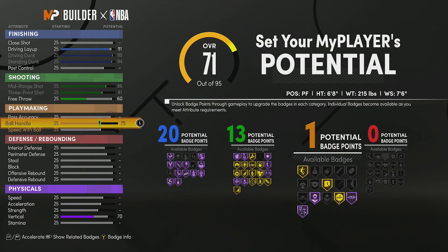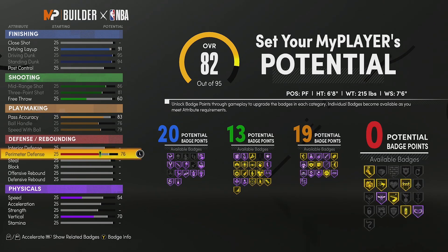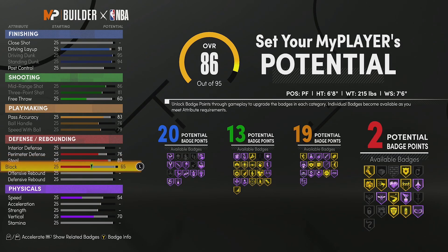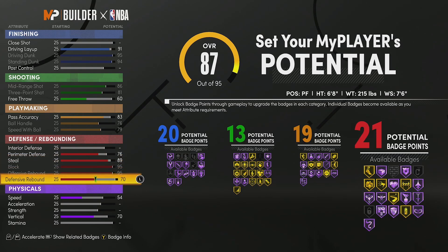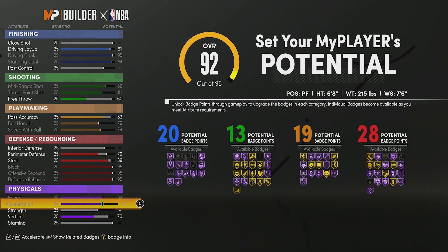For playmaking we're going to max the ball handle, max the speed with ball, and pass accuracy we're going to put at an 83 so we can get to 19 total playmaking badges. For perimeter defense we're going to put it at 76, steal we're going to put at an 89, and then we're going to max block, offensive rebound, and defensive rebound — which will give us 28 total defensive badges.